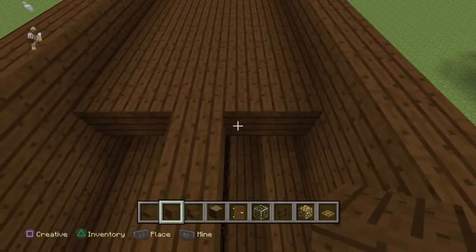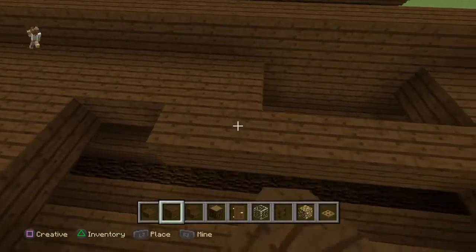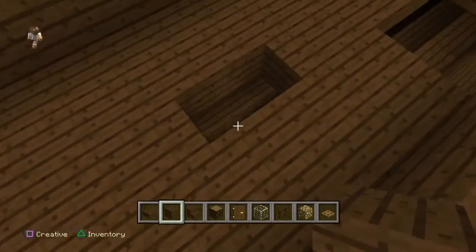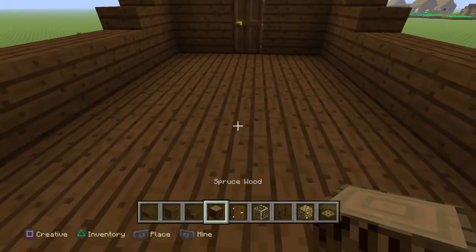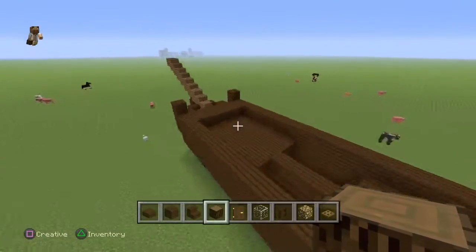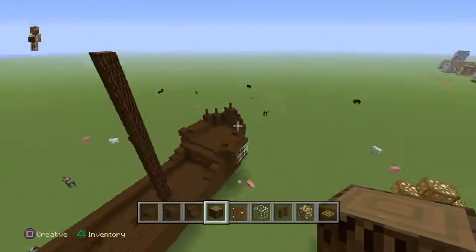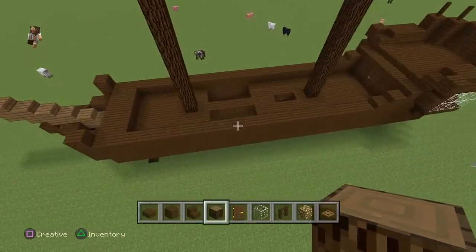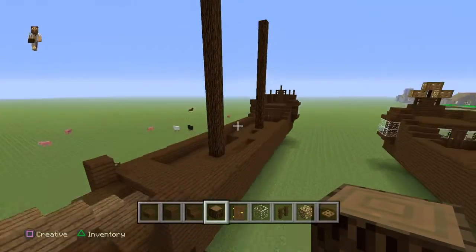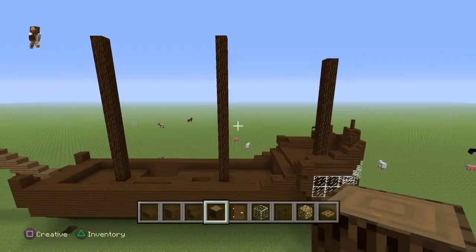A lot of ships back then had a section like this taken out so you can see the crew on the bottom — we'll just do that. You can line up your masts where you want them, straight up like that. If your boat has the general shape, you're doing good so far. You can have a little flag that goes right here — not as tall as the mast because it's just a flag, not a sail. Yeah, it looks good.